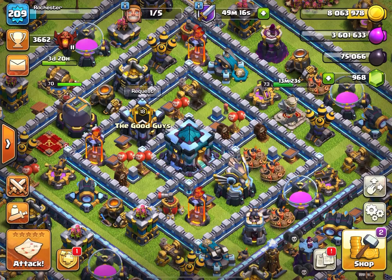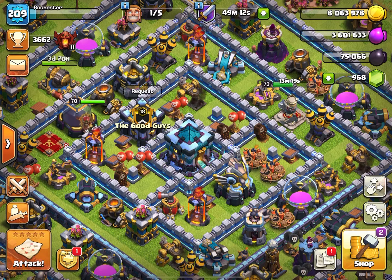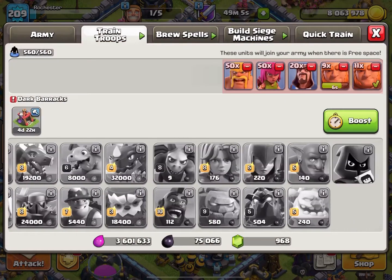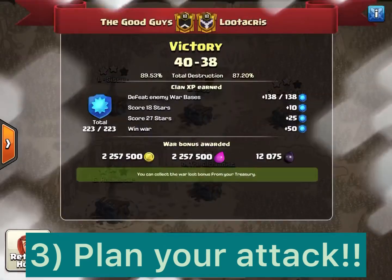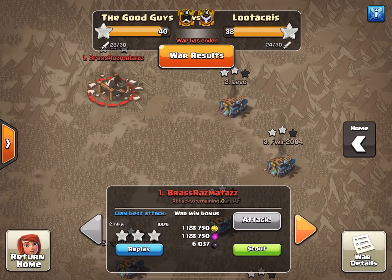Hello Clash fans, this is Trample Damage coming to you today with three goals in mind. We will be extolling the virtues of seven lightning spells and an earthquake, talking about the beauty and wonder of the new headhunter troop, and talking about the benefits of planning an attack — which many people do not do.